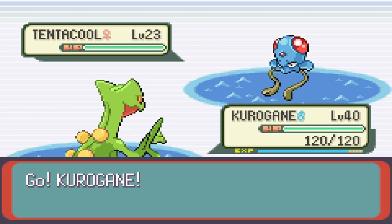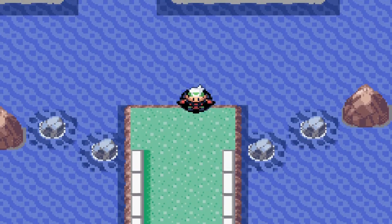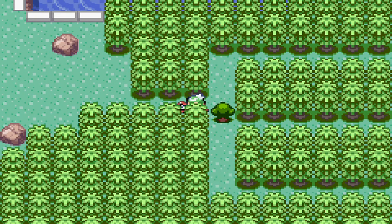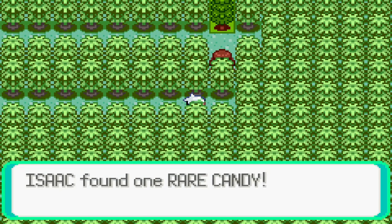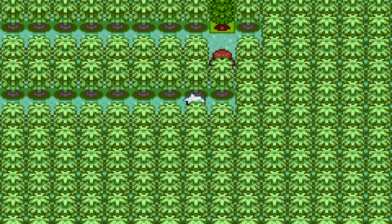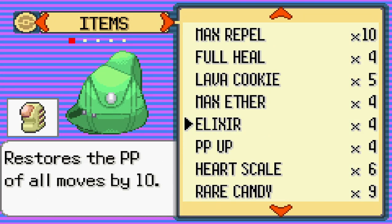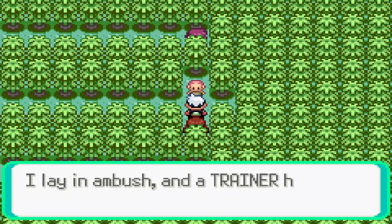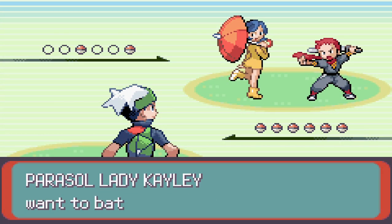We know Aqua is over at Lilycove and Magma is located over at Mount Chimney, so we have our predetermined routes. Really all we can do now is obtain whatever items are available on this route and then head out to wherever they are. I'm going to battle the trainers I have to in order to get items, but I'll try to avoid any I don't need to fight. It should be a pretty straightforward route.